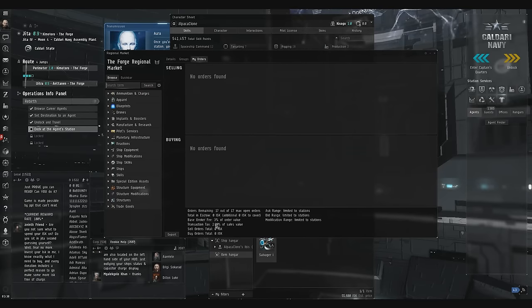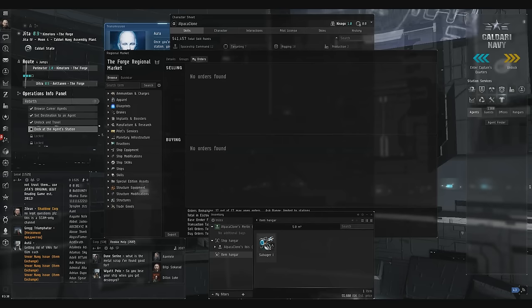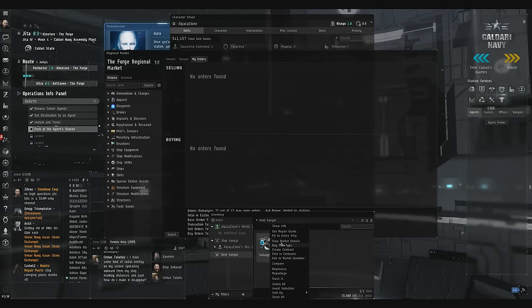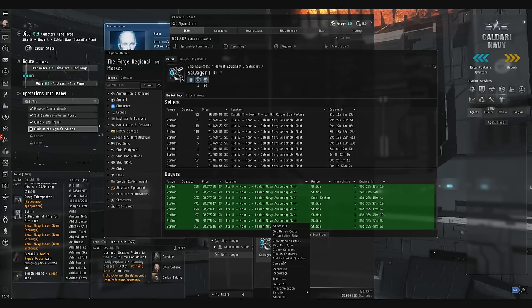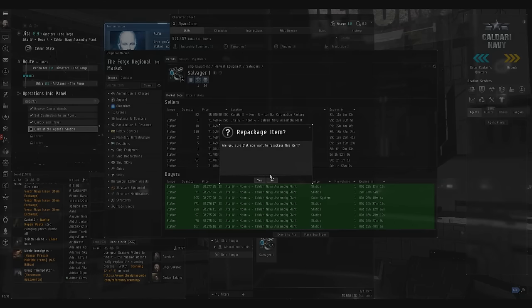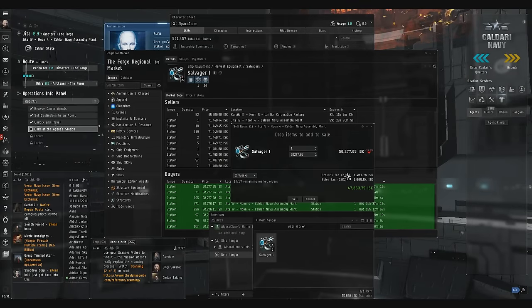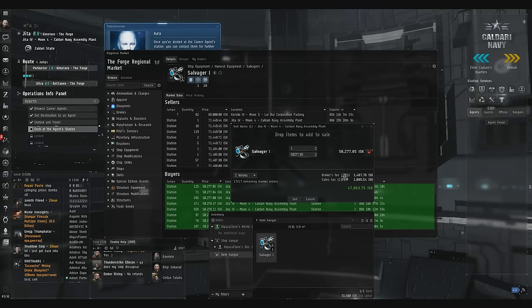You can see that it says 2% transaction tax and 3% broker fee. Now that's the base — that's not actually what we're going to be paying. What you can do to see what your round trip is, find an item, repackage it, and sell. Right over here you see my broker fee — it's 2.8. That's because I've got Broker Relations up to level 2, so it's 2.8 instead of 3.0.